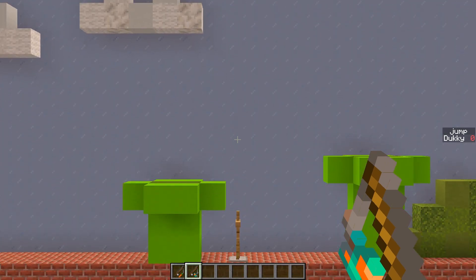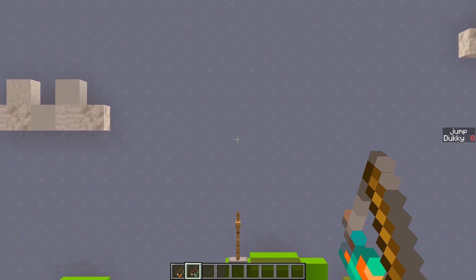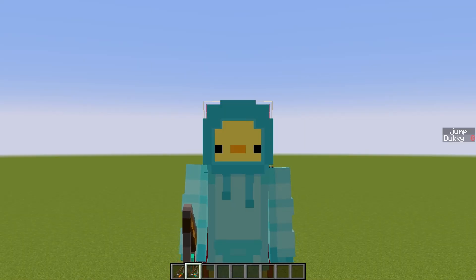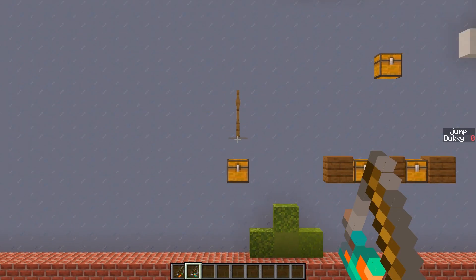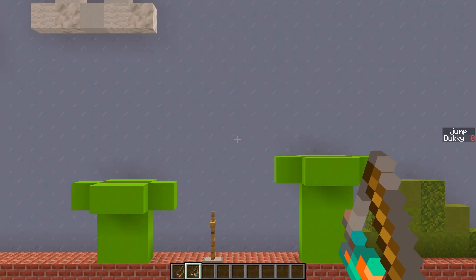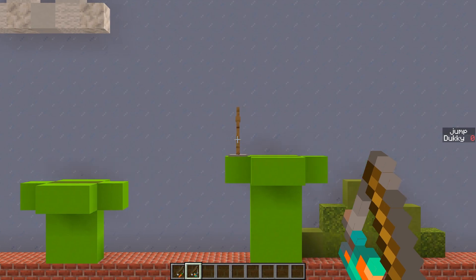There are still a couple of issues. When we go up, our camera follows Mario exactly, which means we can't really see anything on the bottom of the screen. I want to make it so the camera only follows Mario's left and right position, rather than his vertical position as well. With that change in place, it definitely looks a lot better and smoother when I jump — a lot less jarring, and it gives us more visibility to see what's around us.